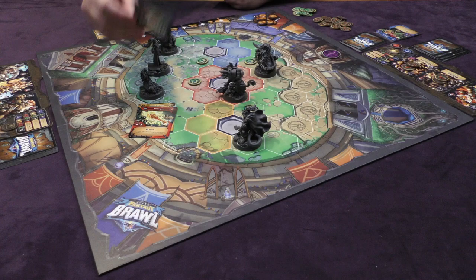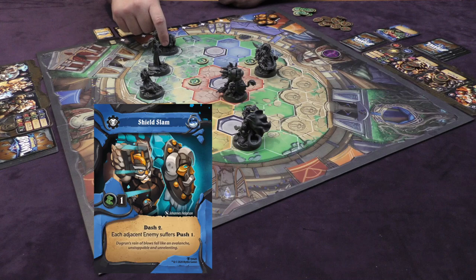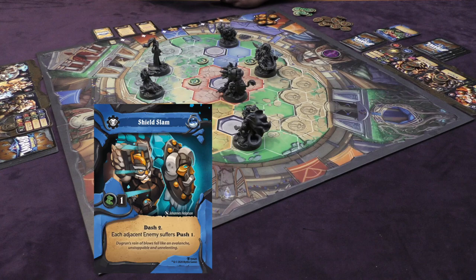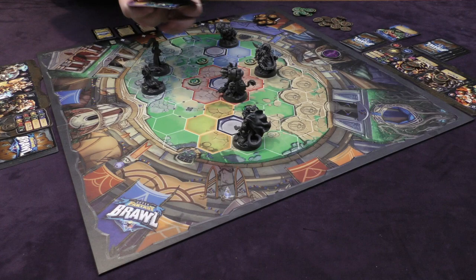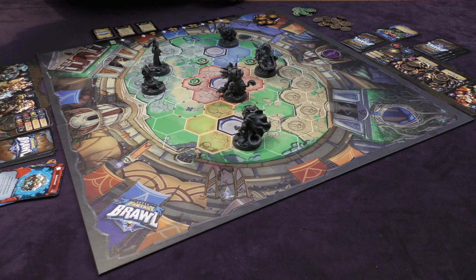Finally for Gawain's team, Dugran plays Shield Slam, which allows him to move one and then dash two — one, two — just like that. Then each adjacent enemy suffers push one, but he's not adjacent to any enemies so that doesn't happen. He was still able to move one and dash two by playing this blue core. All five cards are then discarded into the discard pile, five new cards are drawn, and cores are readied.